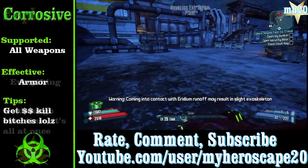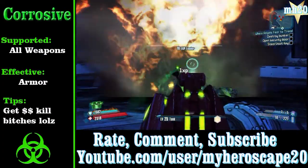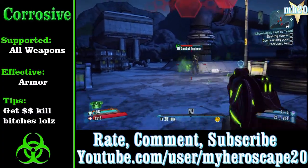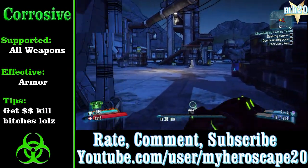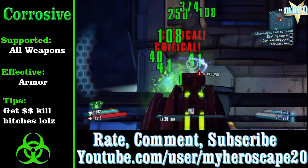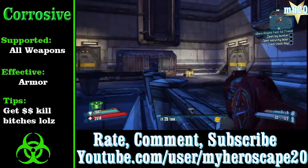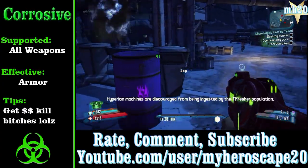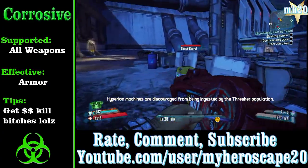Now let's go on to one I think is definitely essential: corrosive. Fire is the most useful but corrosive is the most essential. If you don't have a corrosive weapon in your arsenal, make sure you have one on reserve — especially once you start fighting machines. Corrosive is supported in all weapon types and is very effective against armor — robot-type things, anything with a yellowish-greenish name and a yellowish health bar.